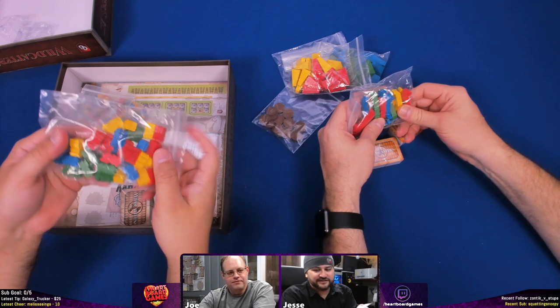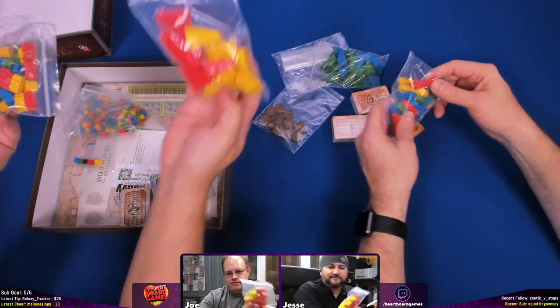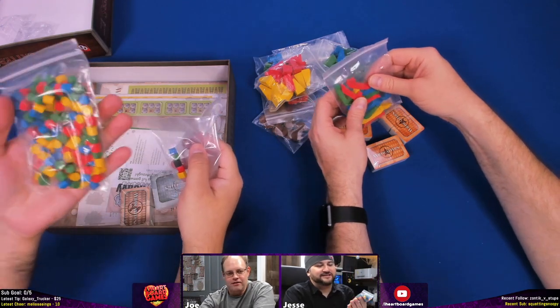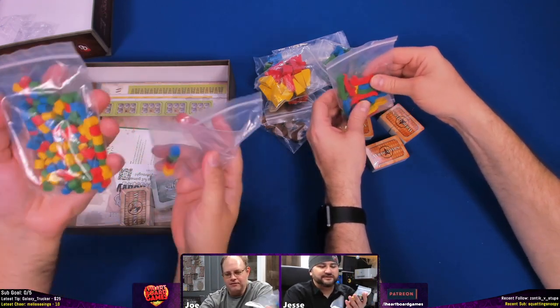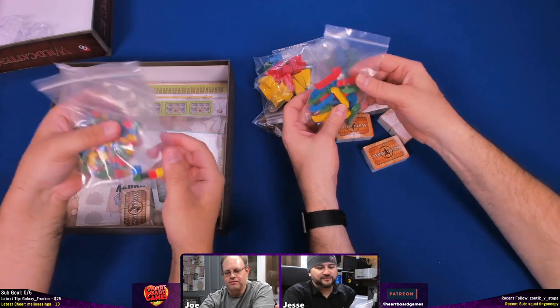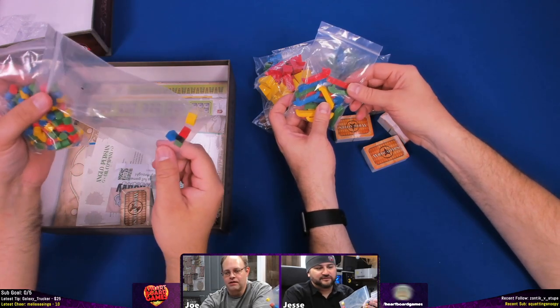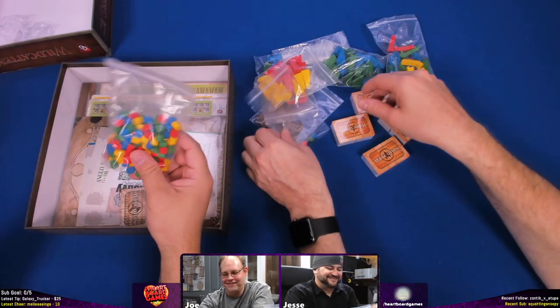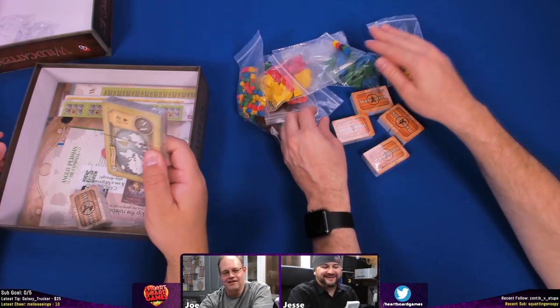Looks like you have little trains — I know stickers go on these things. Okay, these are barrel bits and these are tanker ships. That means somebody had to put this in a bag and seal it for you, so thanks to whoever did that.